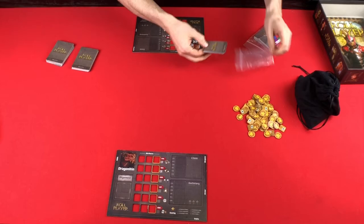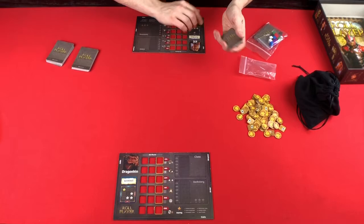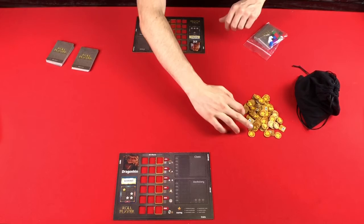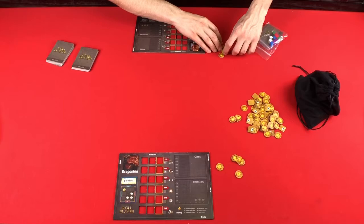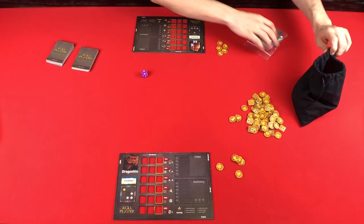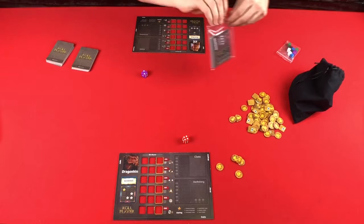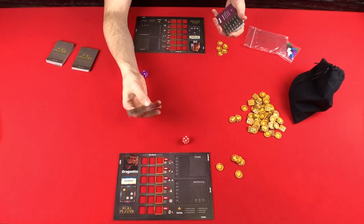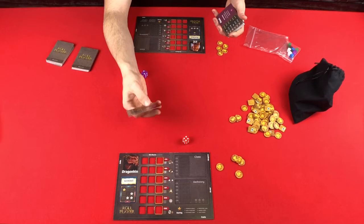Then each player is going to be given one alignment card. You can put the rest back into the box. You can take five gold. The third player is going to have one additional gold, and a fourth player is going to have two additional gold. The setup guide says to take a random die, and that die color will let you know which class you're going to play. So the die color determines which class card you use, and then you choose which side you want to play as.